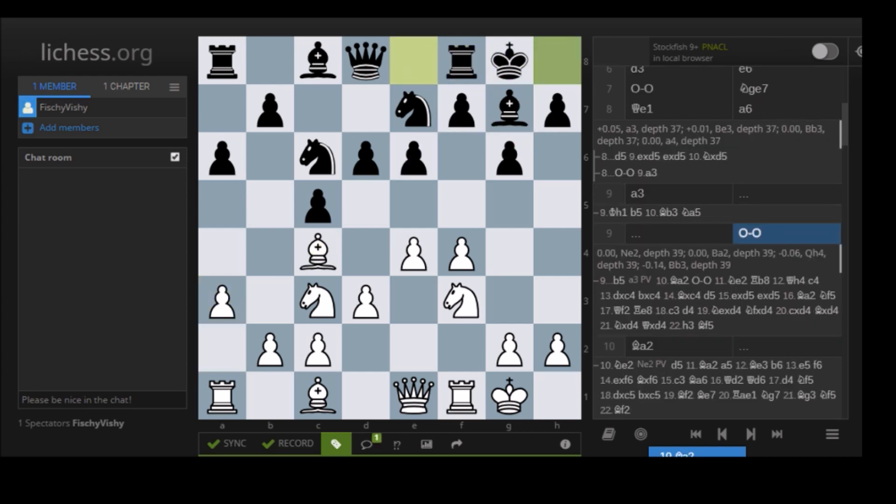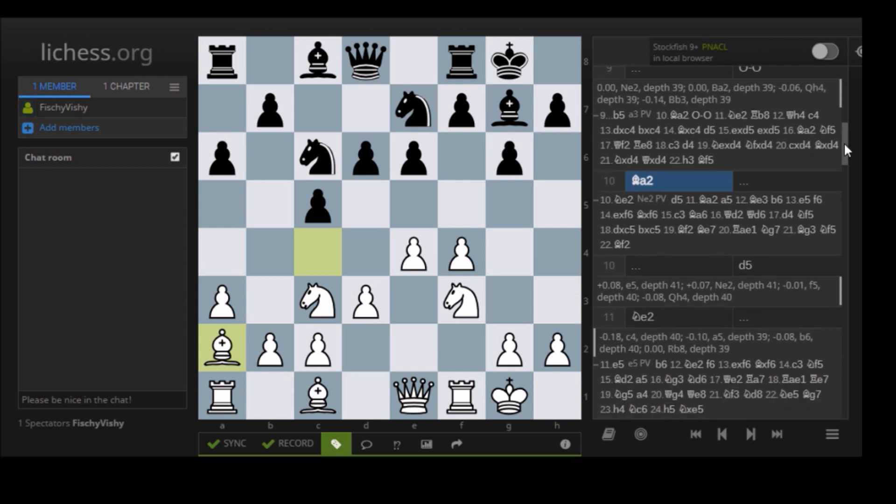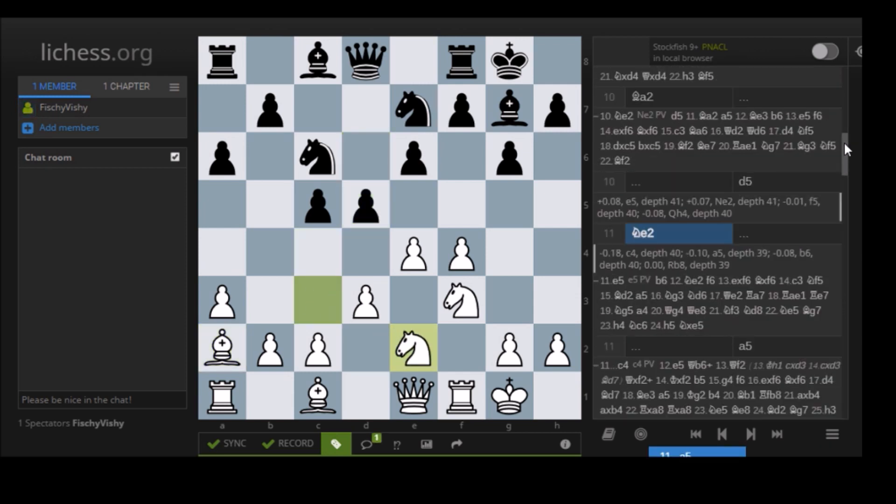So White prevents this B5, Knight A5 idea with A3. Now the Bishop can retreat. And after castles and Bishop A2 — which preemptively gets out of the way of D5, so it's a prophylactic move — we have D5 anyway. Knight E2 aims to maneuver the Knight to G3. We will see later how important this move is.